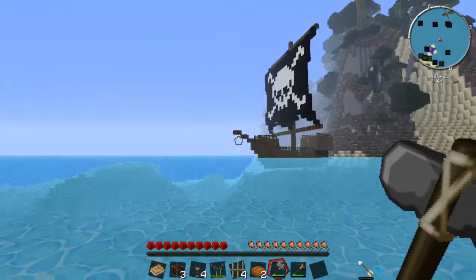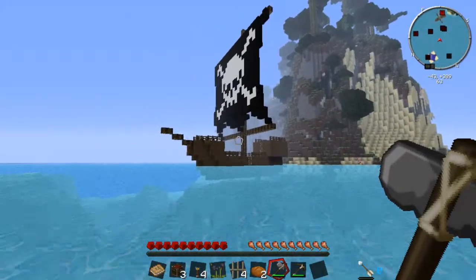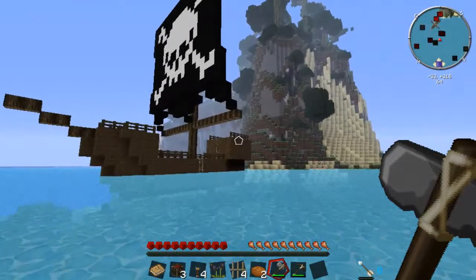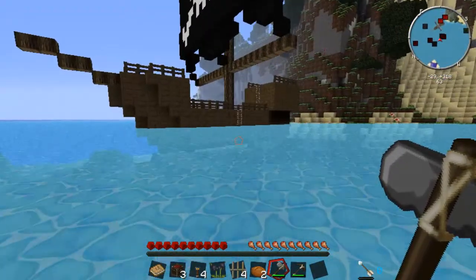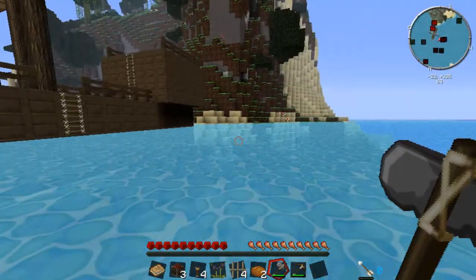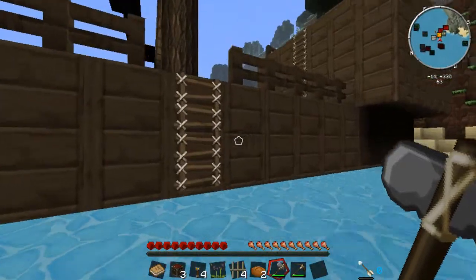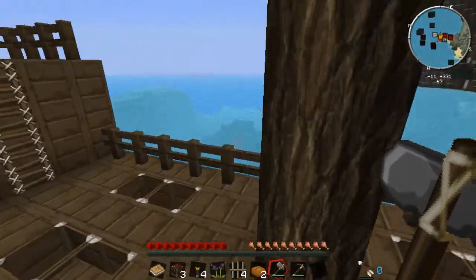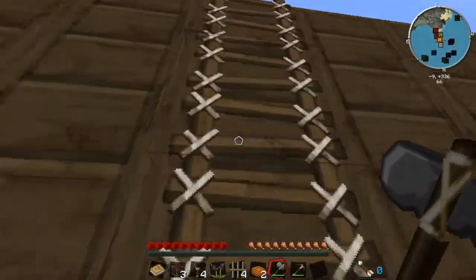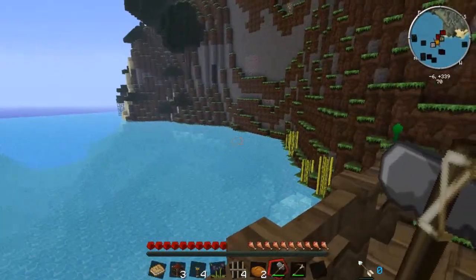I'm hoping to find most of the equipment I need to start with and not have to make it. That looks like a good mountain to hollow out as well. What's that? Is that the Binding of Isaac? Oh, that doesn't sound good - that sounds like blazes. That sounds a lot like blazes. This is a bad start. Pirate ship - pirated by blazes. Awesome.